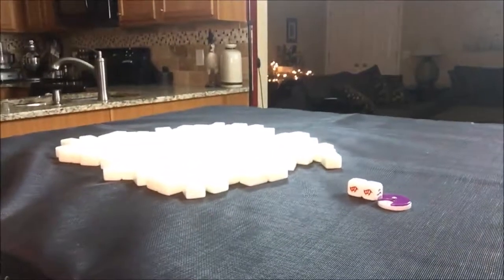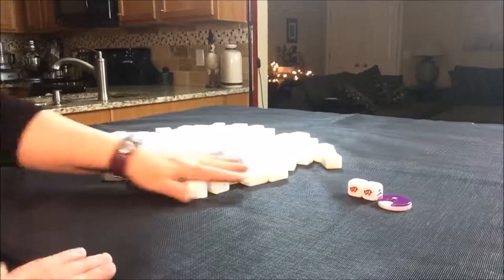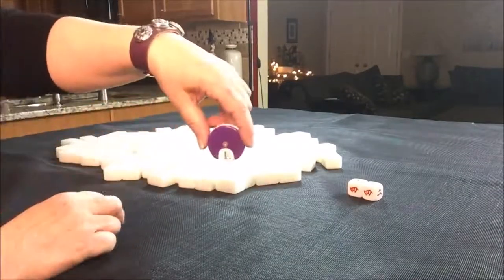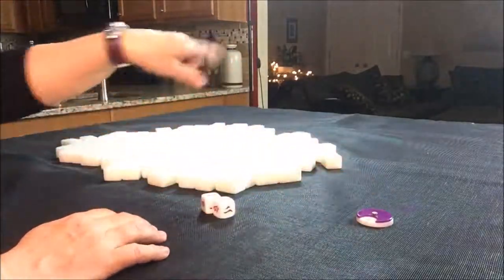For Hong Kong Mahjong, we need to get four sets and a pair. The sets can be three in a sequence or three of a kind. We're seated at east, south, west, or north seat. We're going to start with the east wind of the round. The game is played in rounds, one for each seat.